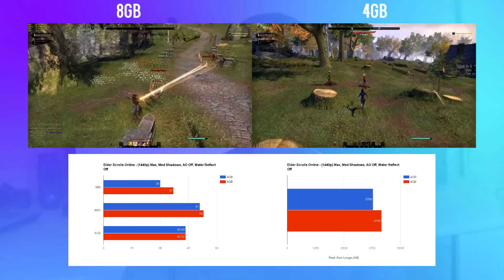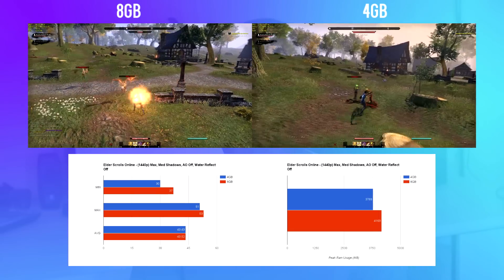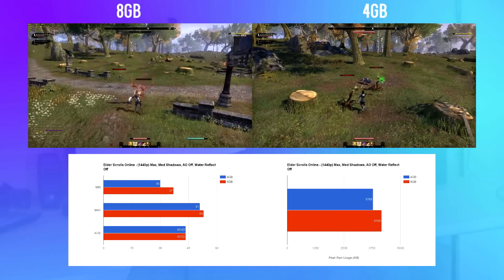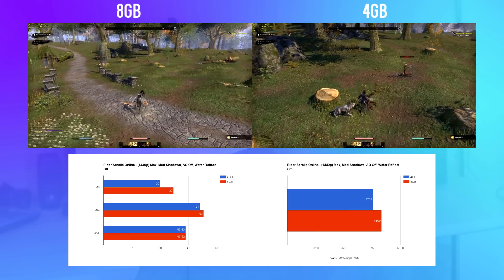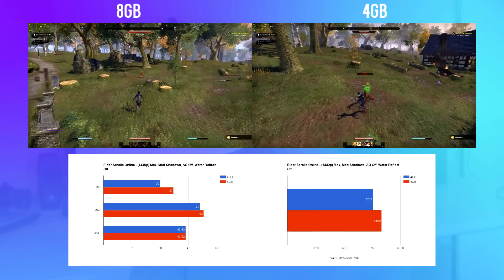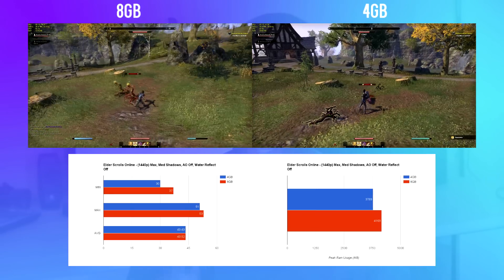Elder Scrolls Online is an MMORPG, so it utilizes a few more resources than the other games. It has a minimum of 2 gigabytes and a recommended of 4 gigabytes. The average FPS is near identical between the two, but it was noticeably less jumpy in combat using 8 gigabytes, evident with a higher minimum FPS. It definitely pushed the 4 gigabyte limit, and I think 6 gigabytes is a better recommendation for this game.